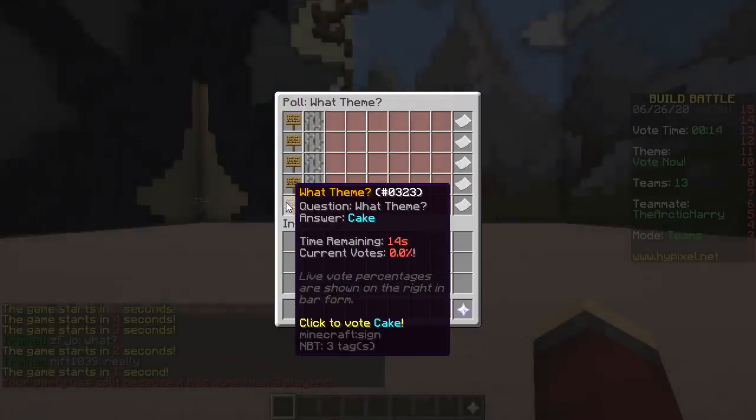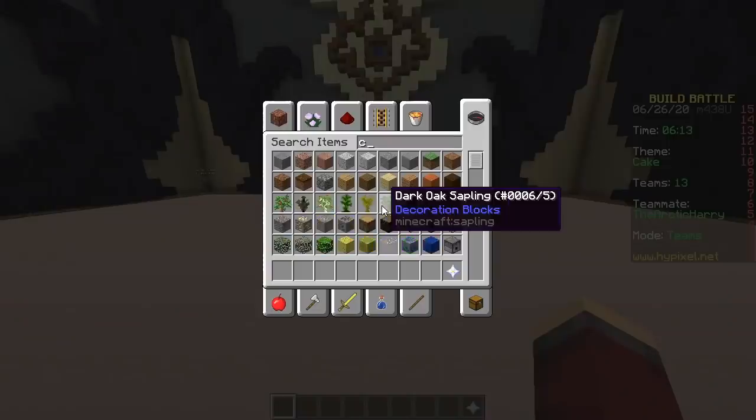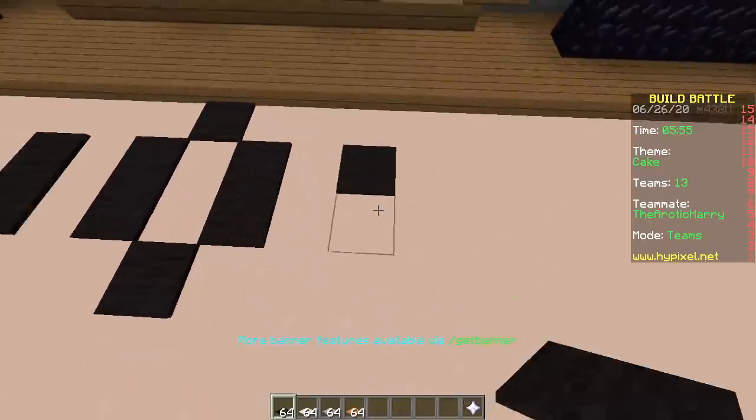Space curtain, zombie apocalypse, pot cake, cake cake — grab your carpet, but we're gonna make a little cake with candles.